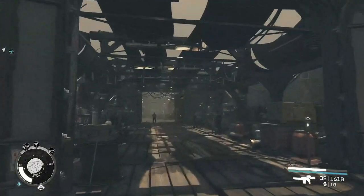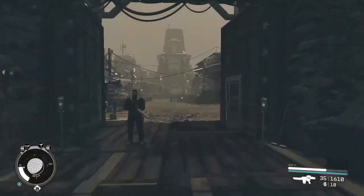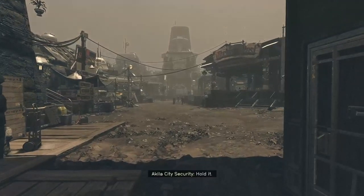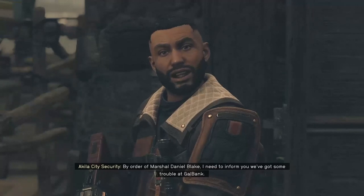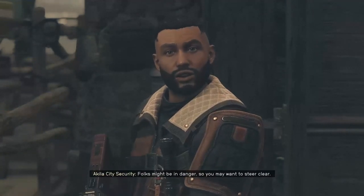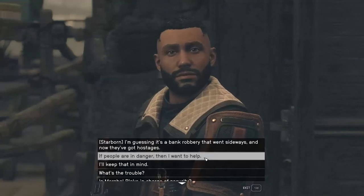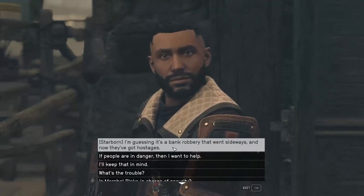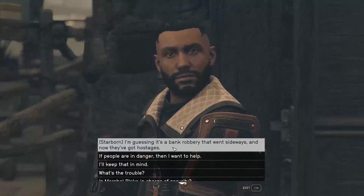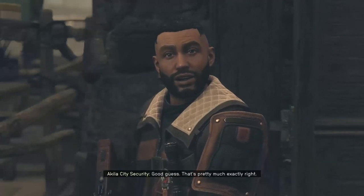One thing I note - have we been to Akila yet? No, we haven't. By order of Marshal Daniel Blake, I need to inform you we've got some trouble at Gal Bank. Folks might be in danger, so you may want to steer clear. Oh, don't worry, I'll sort it out. Guessing it's a bank robbery that went sideways and now they've got hostages. Just a minor guess. That's pretty much exactly right.